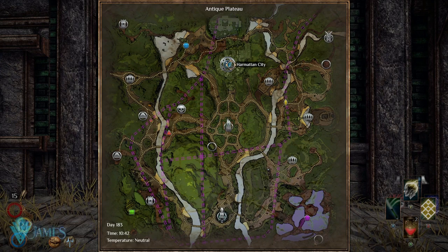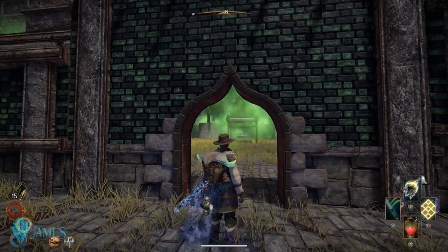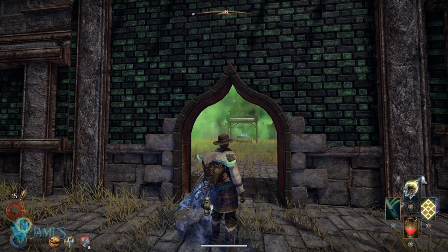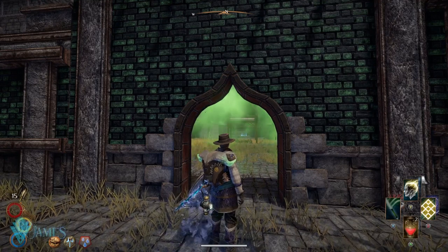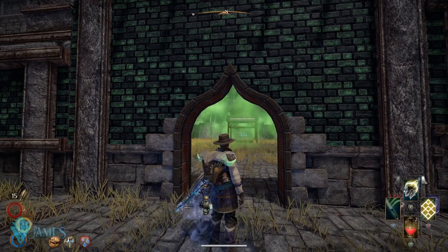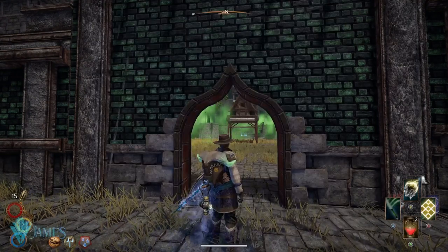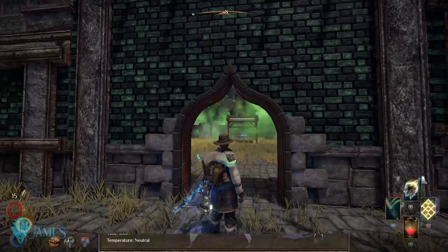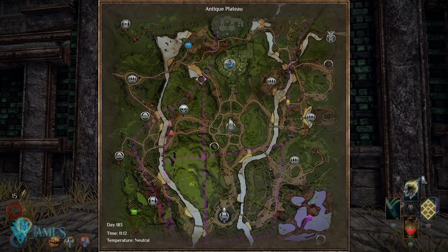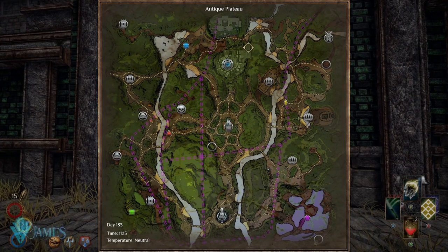All you have to do is go outside of Harmatan, go all around this way, and face this thing. Now, that flame you see right there is always going to tell you something — it's going to tell you what kind of elemental is available on the map. There is going to be a different kind of elemental spawning on the Antique Plateau depending on that little flame at the bottom. I want you to take a screenshot of this map I have right here.